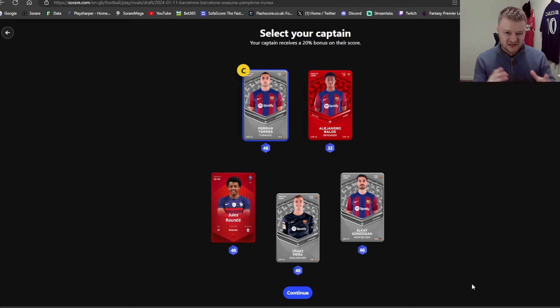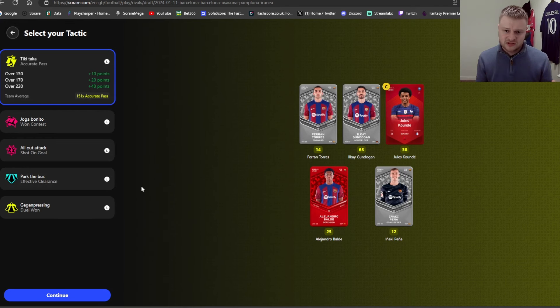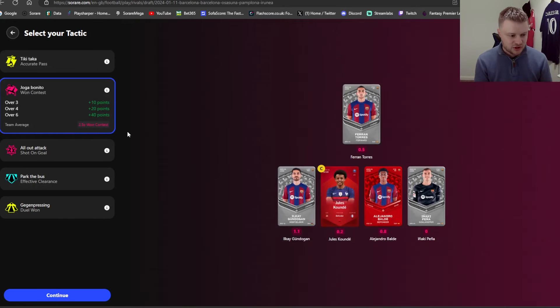Hit continue and you select a captain — your captain gets a 20% extra bonus, which is vital. For this one I'm going to captain Kounde, because with that rare bonus he's a very consistent scorer anyway. When you come to set your tactic, you get five different options. You've got Tiki-Taka, which is obviously passing-based: over 130 passes gets you 10 points, over 170 gets 20 points, and over 220 gets you plus 40 points.